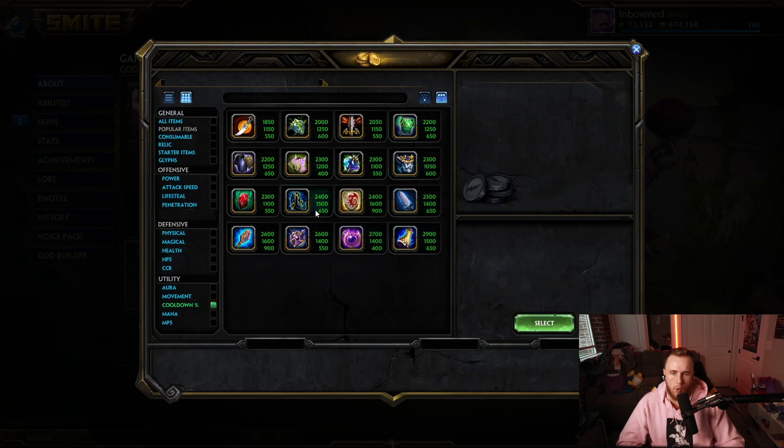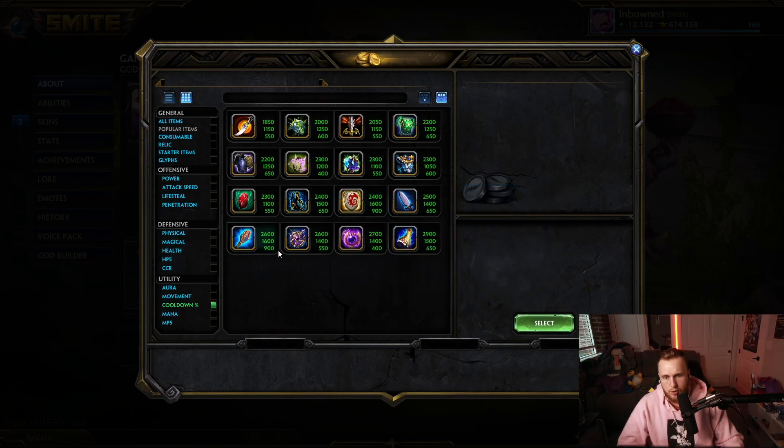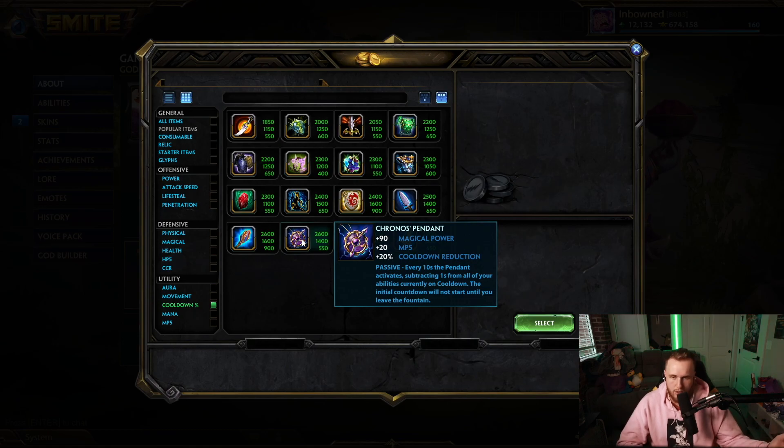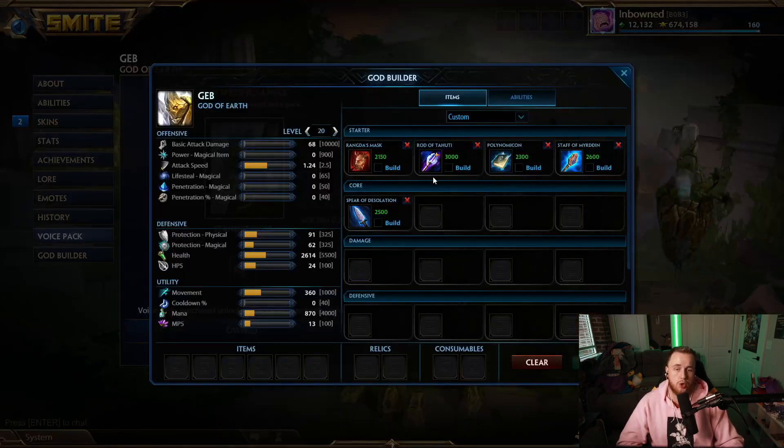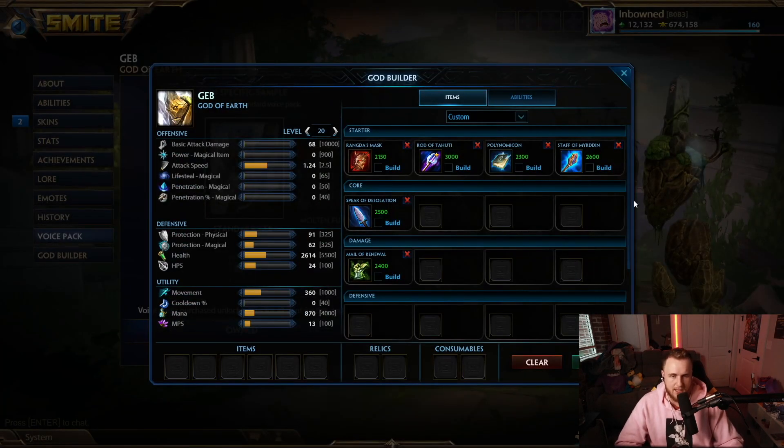Next up, Ganesha. He has no good items currently — just kidding. Any sort of cooldown. I was going between either Chronos Pendant or Pridwin. These two items, just getting his cooldown up all the way, allow him to just spam ult and become a really big nuisance. Either one is fine. If you're building a little bit more tanky, Pridwin has good viability with double slows on your ult. Chronos Pendant allows your abilities to be spammed more and his abilities actually do more damage.